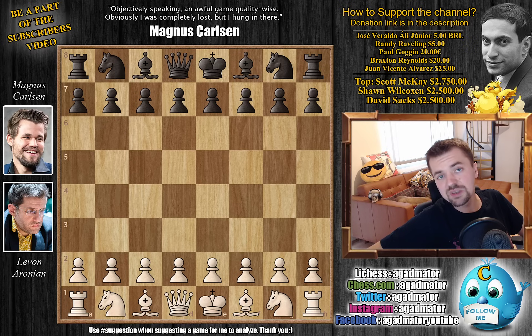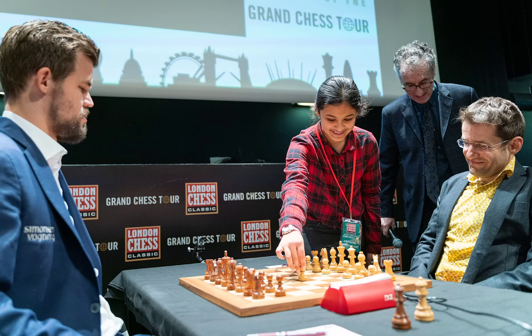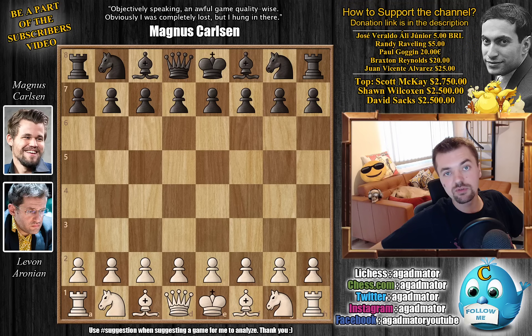That being said, do be a part of the subscribers video 2020 — all the information you need about that will be in the description below. So without further ado, let's check out a nice photo before the match. This young girl does the first move for Levon, and this time it's D4, and Levon leaves it on the board. I'm pretty sure he was going to play D4, so let's check out the game.